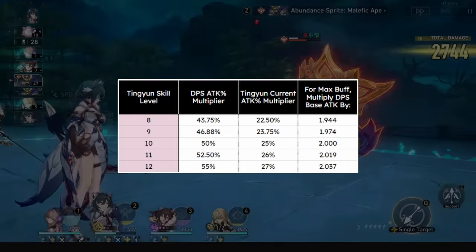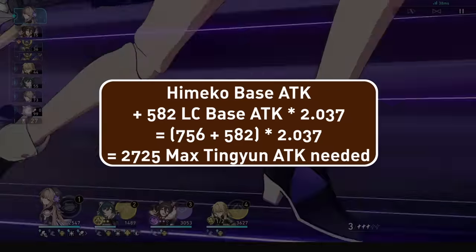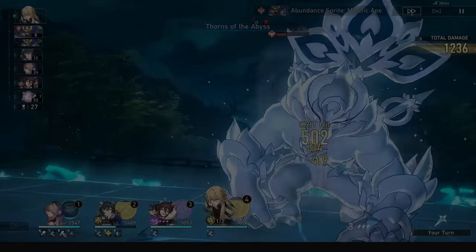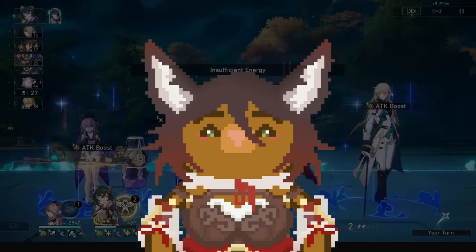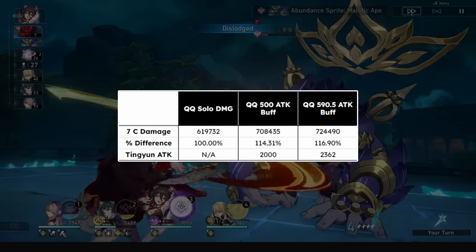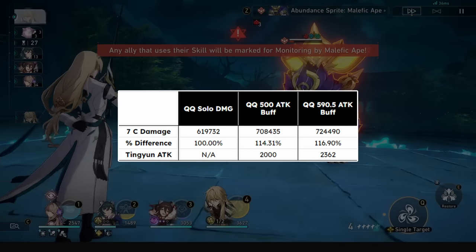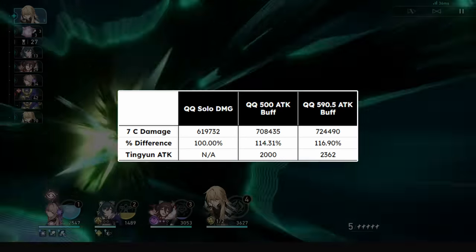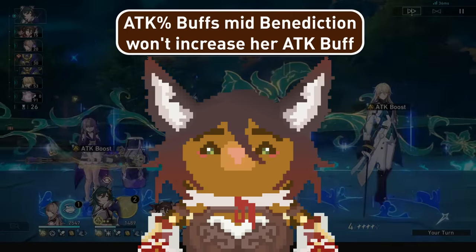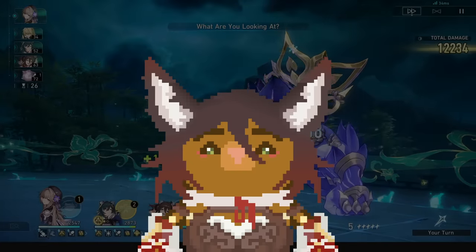This will give us the total attack we need on Ting Yun to max out our attack buff. For level 10 skill, you can simplify this by multiplying your DPS's base attack by 2. For level 12, you multiply the DPS's base attack by about 2.037. At level 12 skill, this gives us a max attack needed on Ting Yun of 2725. However, maxing out Ting Yun's attack buff is unnecessary, and is only a min-max goal for the endgame. Using my Qingxue sheet on the Battle Pass Light Cone, having 2000 attack on Ting Yun at level 10 skill gives a buff of 500 attack and a 14.5% DPS increase overall. Getting to her max buff, which requires 360 more attack, only gives an additional 2–3% DPS increase. Also note her skill will snapshot her attack when buffing, so buffing her attack mid-Benediction will not increase her attack buff, but if her attack is higher from a secondary harmony before she buffs her ally, it will increase her attack buff.